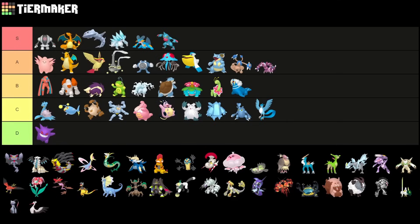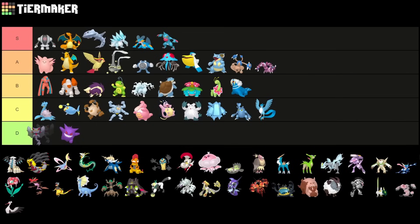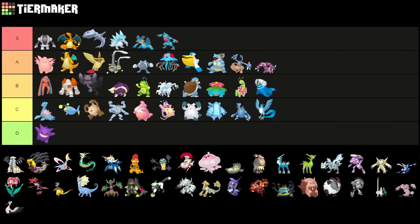Gliscor — I feel like there are a lot more answers to this Pokemon nowadays. Earthquake got nerfed, and Aerial Ace doesn't really help it too much in this meta. I'd put it somewhere into a higher B tier — still usable, but not as great.